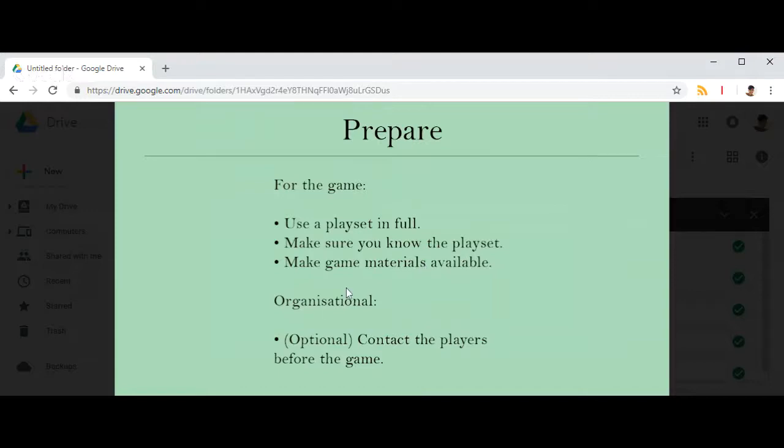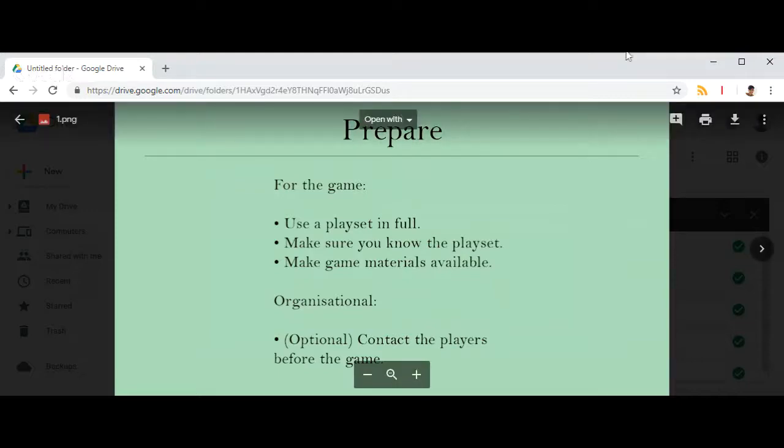Aside from that, make sure you print out the game materials, or if playing online, have the sharing links available. That's really all you need to prepare — one of the great things about Good Society is that it's essentially zero prep. All of the game gets generated when you play. If you have access to your players beforehand, you might want to email them a player reference sheet, though at a convention you may not be able to do that.